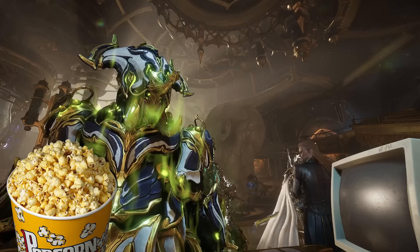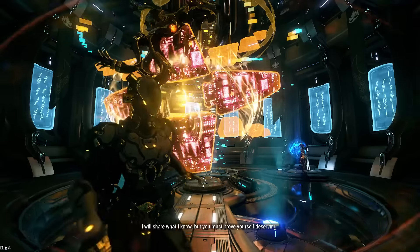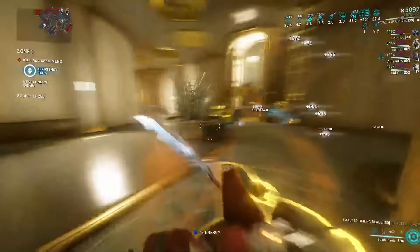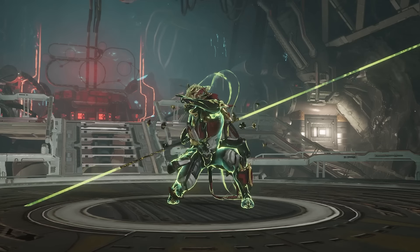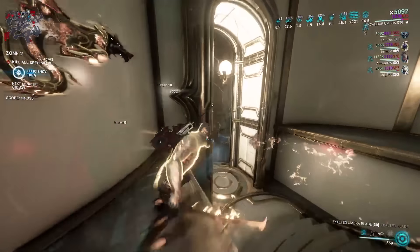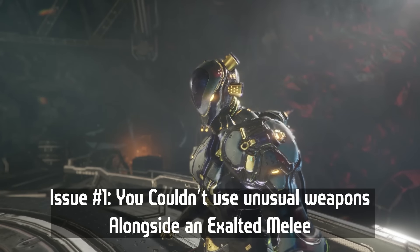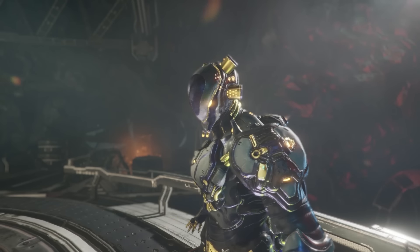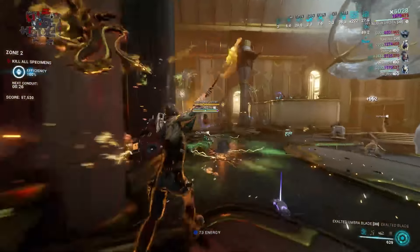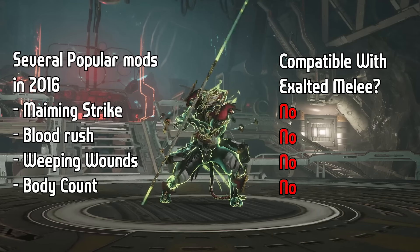The synthesis of these two ideas ended up being — initially at least — for exalted weapons to inherit mods from the weapons you already had equipped, in addition to ability stats. This meant stuff like Wukong's Iron Staff would use the mods of your equipped melee weapon, Mesa's Regulators from your equipped pistol, etc. This was okay, but there were two big problems. Obviously your builds would vary by preference — you couldn't really rock a Maiming Slash Atterax build, hypothetically in 2016, and also have your exalted melee weapon be good, because not every mod that you could equip on melee weapons would work on exalted counterparts. For example, Blood Rush could be equipped to your melee weapon, but when you cast Exalted Blade you wouldn't get any effect from it.